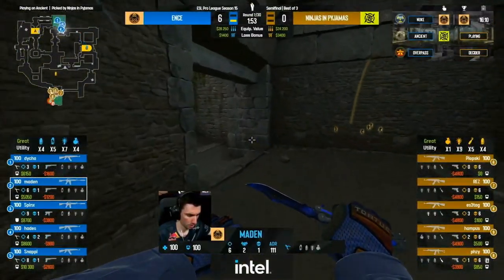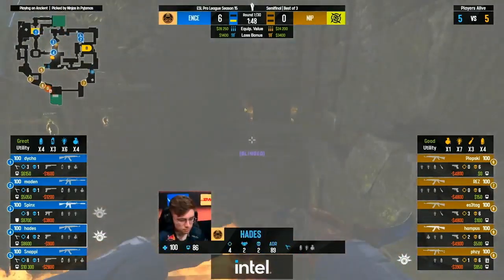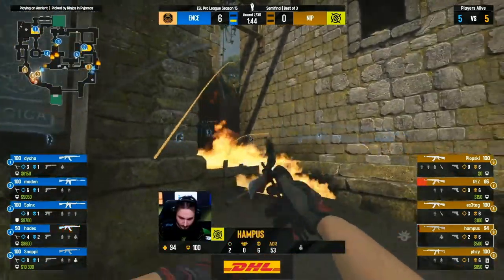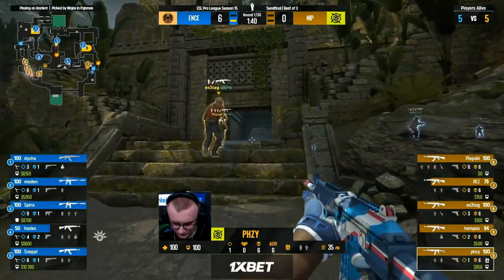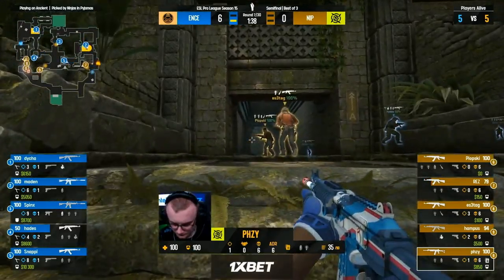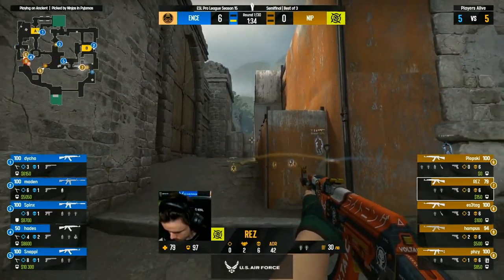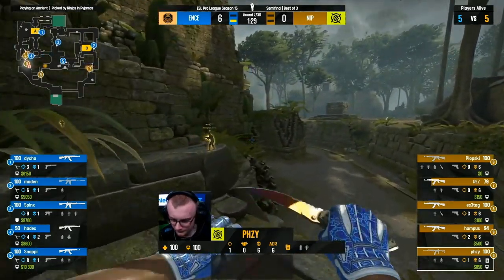Madden's vision clears and he adds the final kill. Hades takes a decent amount of damage from the molotov but he's going to stick around for a mid fight. NIP going to simplify this — they've been battered over towards B lane, they want to have some kind of play towards A. Hampus in mid, Rez working through these smokes maintaining some presence, looking for aggression.